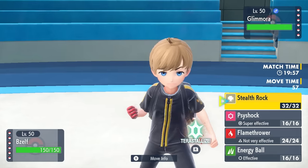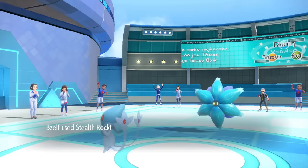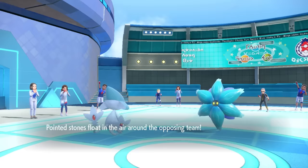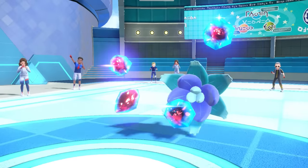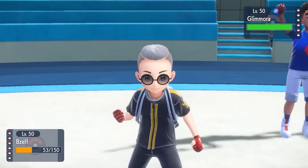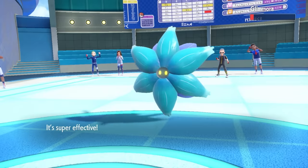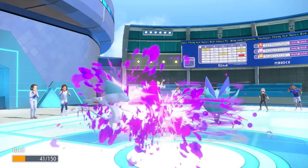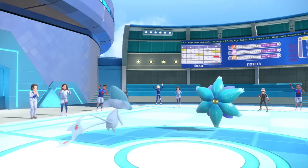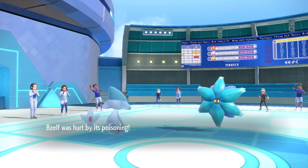Seeing the Glamora in team preview, they're definitely going to lead with it. Azelf has a solid type advantage and can get Stealth Rock up essentially for free unless they go for a turn-one Mortal Spin. They instead go for Power Gem — it does a nice chunk and breaks my Focus Sash. I go for Psyshock to chip it on the special side so it doesn't set up Toxic Spikes, bringing it to red health. But they end up going for Mortal Spin, poisoning me and getting rid of the Stealth Rock.